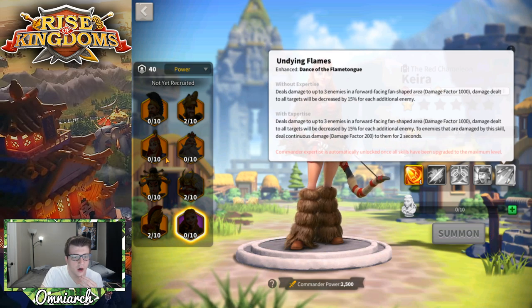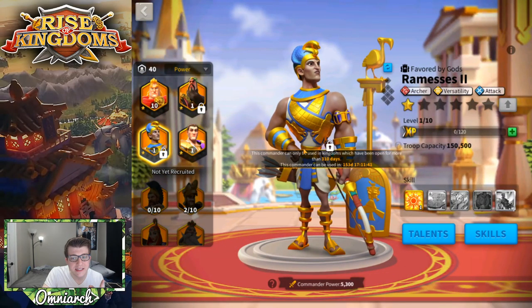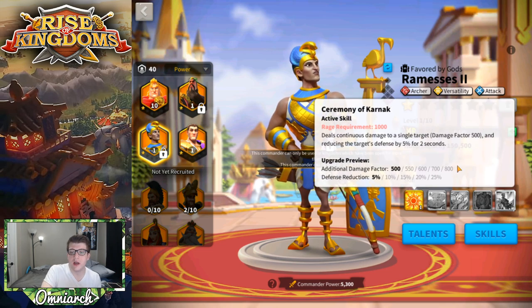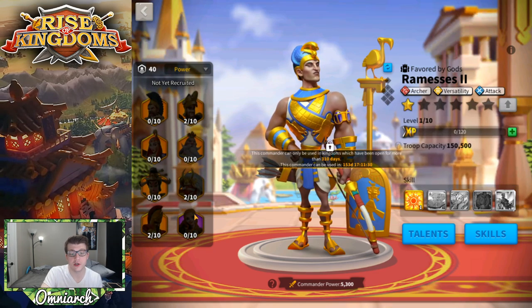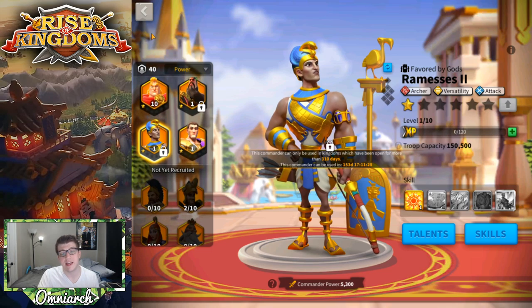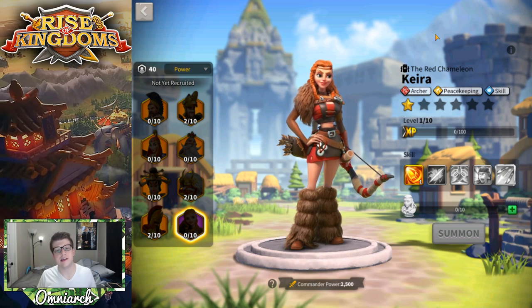Another potential pairing is Ramses, who is also an archer commander dealing continuous damage. If Kira's fourth skill procs alongside his continuous damage factor, the target would take insane damage.